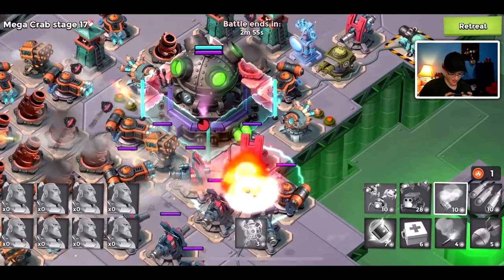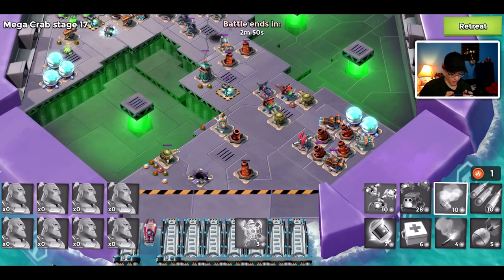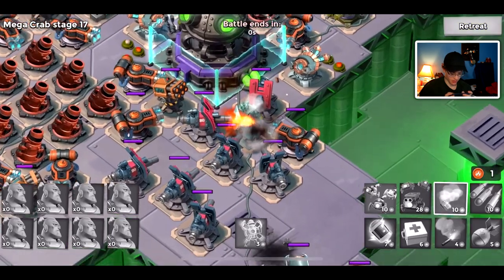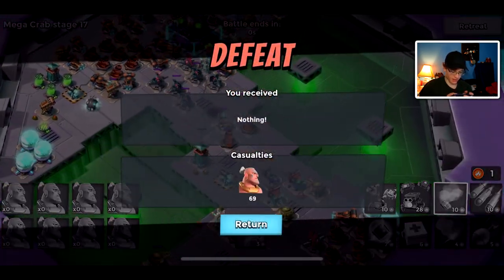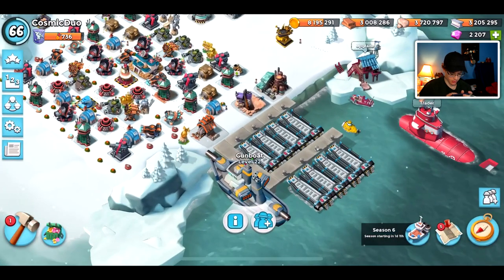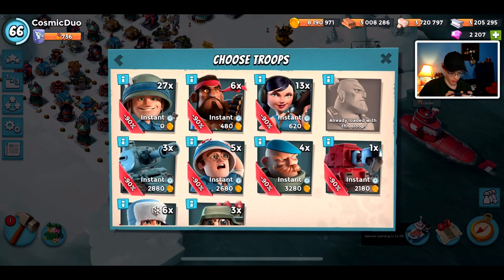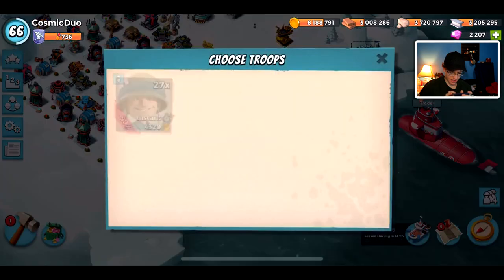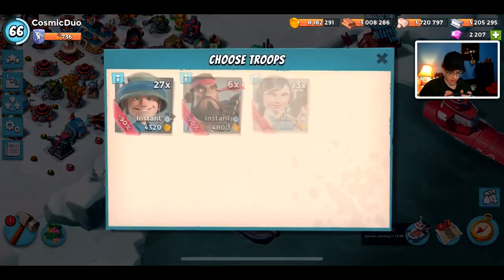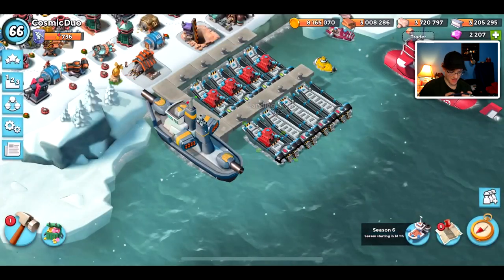Bullet's still alive — does he have it? No, he definitely doesn't. Should I just go back, load up scorchers, and try that? Bullet dies — poor Bullet. I removed my scorcher preset so I'm going to load warriors... actually no, I'll finish this stage off with scorchers. That's why warriors aren't a great idea for Mega Crab — I knew that but I still wanted to do it.